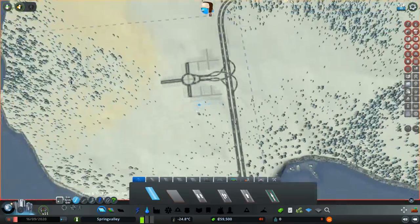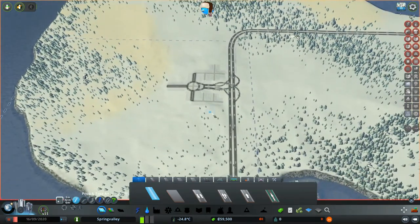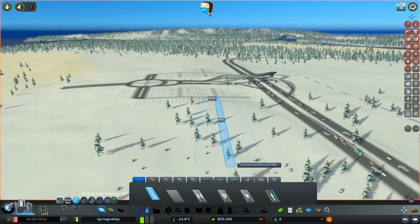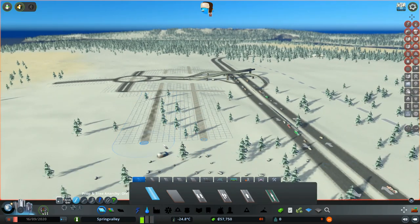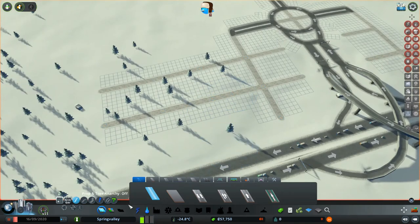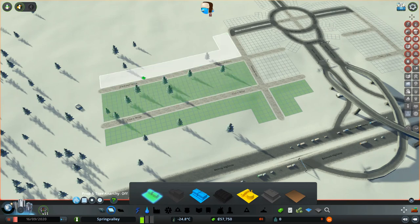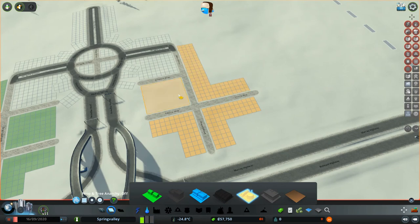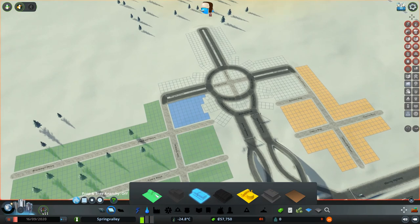I feel like this side is going to be our residential side. We'll keep our industry closer here — I usually do it the opposite way, but let's just do it this way. So let's zone in some residential, and let's zone in some industrial. Let's get a bit of commercial in the middle — even though we have no demand for it yet, it will come.